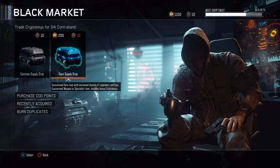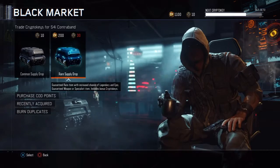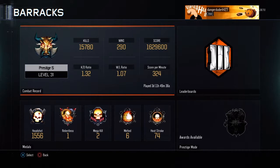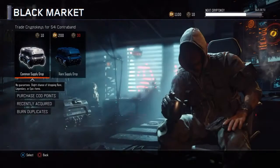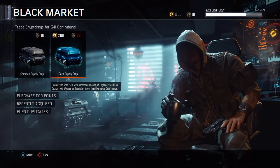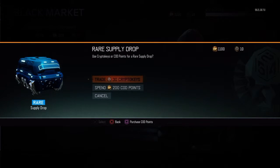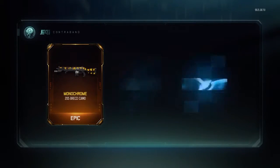I don't really use melee weapons much. I mean if I get one I'll use it, but it lowers my KD a lot. I'd probably have about a 1.5 KD right now — I can show you here real quick — I have a 1.32 KD, and just so you know it's legit 1.32. I'd probably have a 1.5 if it wasn't for melee weapons because they just ruin your KD. Anyway, without further ado, let's get into these rare supply drops and hopefully get something good.